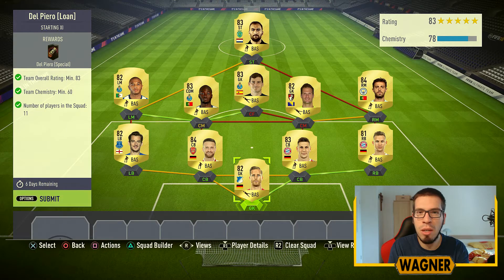How's it going guys, I hope you had a great day and welcome to the first upload for today. There's a second upload coming an hour later. But first we have to complete the loan icons — we've done Rui Costa and Mark Overmars in the video before. Now we have the last loan icon called Alessandro Del Piero, let's go!